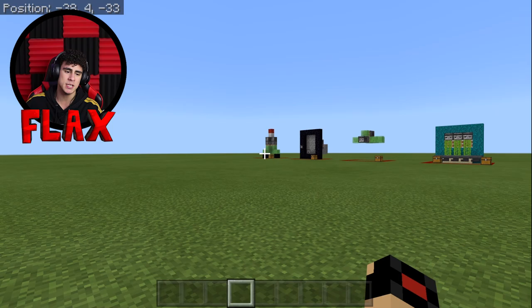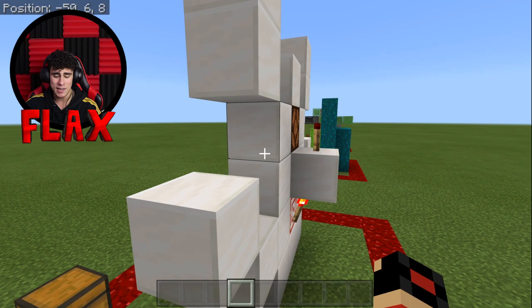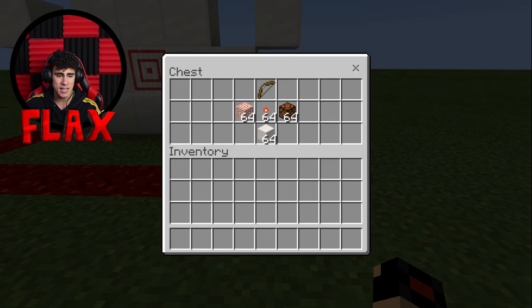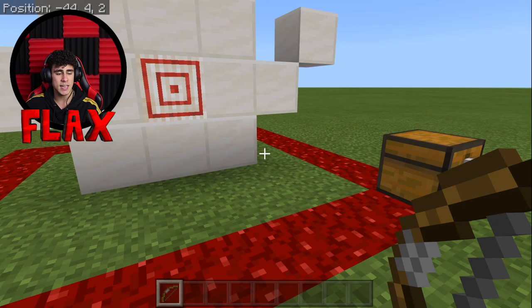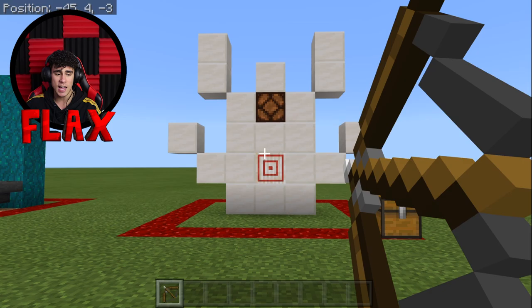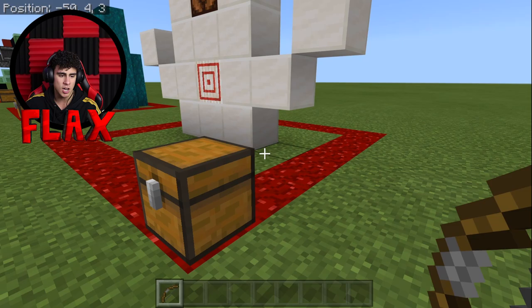We are going to start right to left today. Over here we've got the target block, which is super insane. To make it is relatively simple, but before we get into that I'm going to show you how amazing it is. You literally just need a bow, and if you shoot the target it will turn the light on and then off. We used to not have any of this redstone stuff in Minecraft, but now we've got these target blocks — you don't need to put any button on the wall.